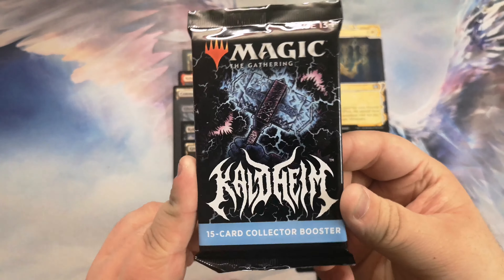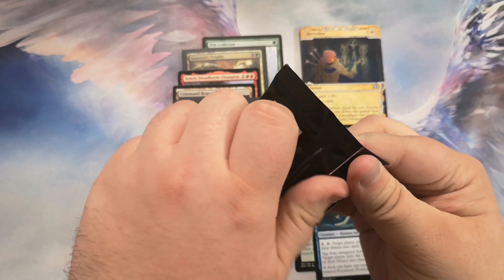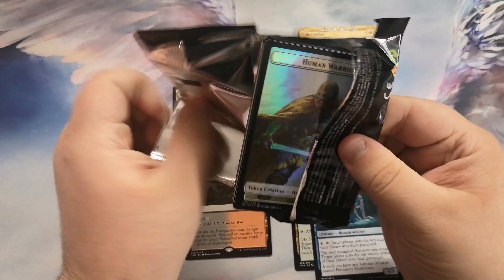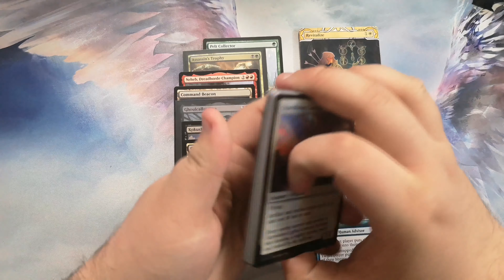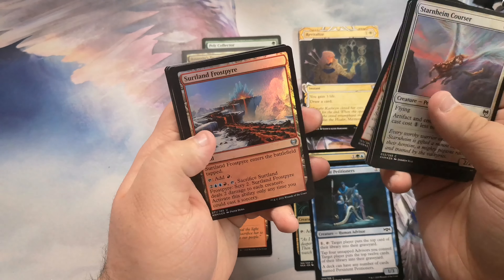You know what might have something? Kaldheim collector boosters. Foil Phyrexian Vorinclex, anyone? Wouldn't that be something — I could buy a new camera.